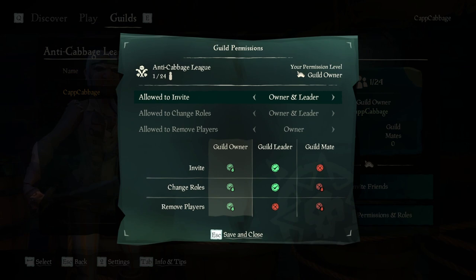Inviting your friends will enable you to add people through their Xbox gamertag or their Sea of Thieves associated gamertag. You can also manage your roles if you are the owner, and change what level each one of these has. So if you don't want the leaders to have ownership over changing roles, then you can take that away.